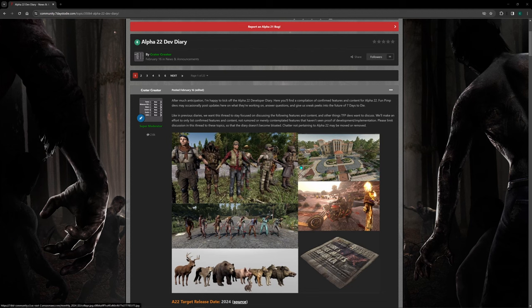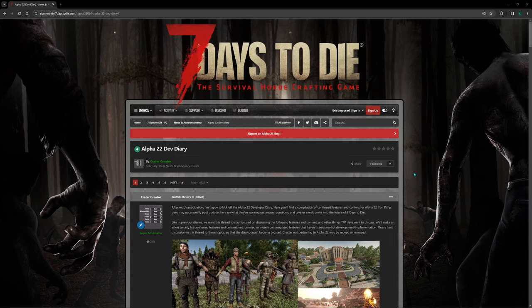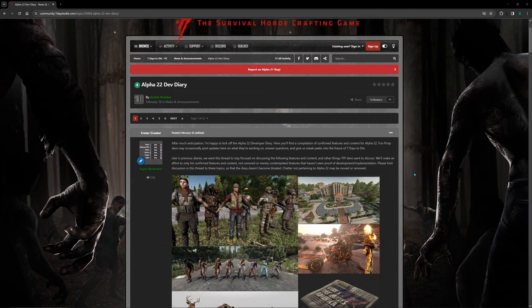Hey, what's up everyone, Vortez here and welcome to another video on Seven Days to Die. Today we're going to talk about the new Alpha 22 that is going to be released. We're not sure when — the Fun Pimps say somewhere in the summer of 2024, could be June, July, August. We really don't know, so without further ado, let's go to the video.